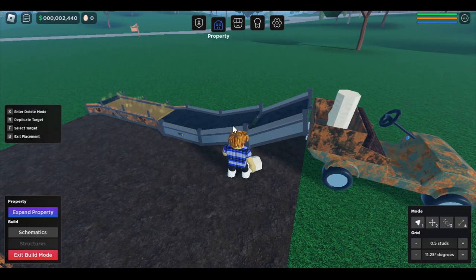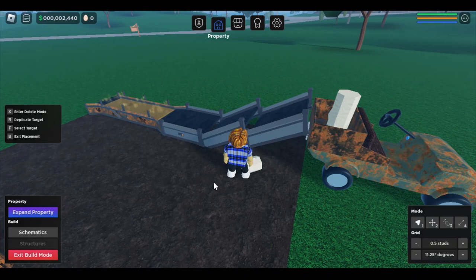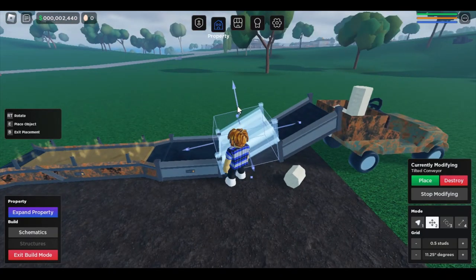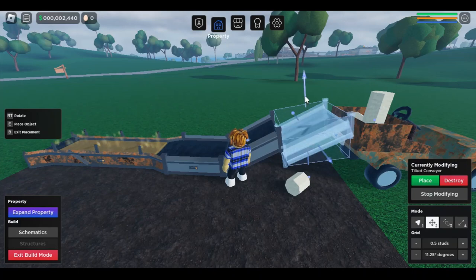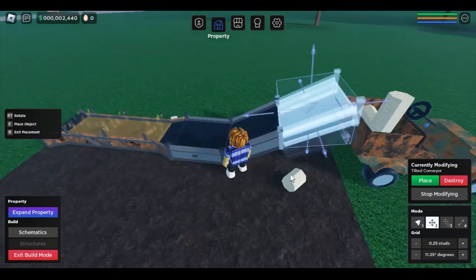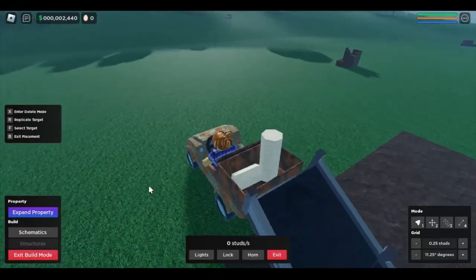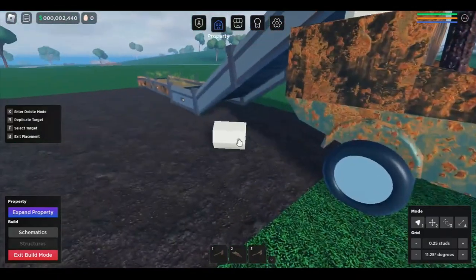Then we're going to go ahead and select this other one. Number three again to do the blue tilt. I'm going to try to get right about there. F again. I am going to make that down to 0.25 just to see if this will get us right with the other one. Let's try that. When your base gets a little bit bigger, you won't have to worry about it. It looks like we are there — that might be too big of a tilt though.